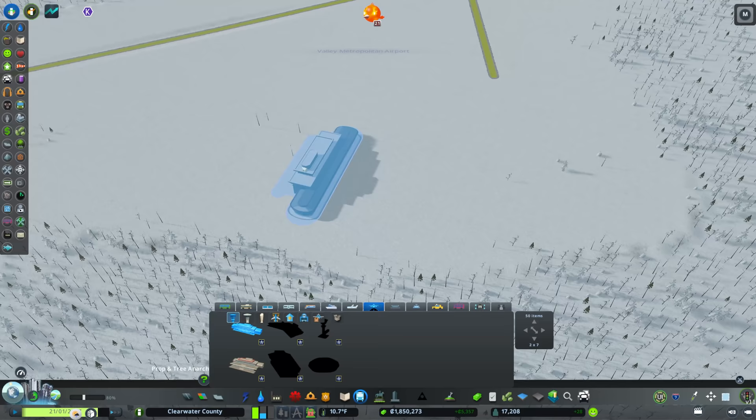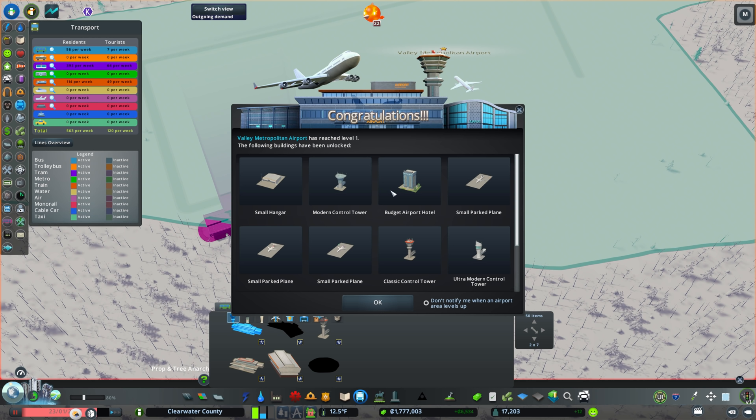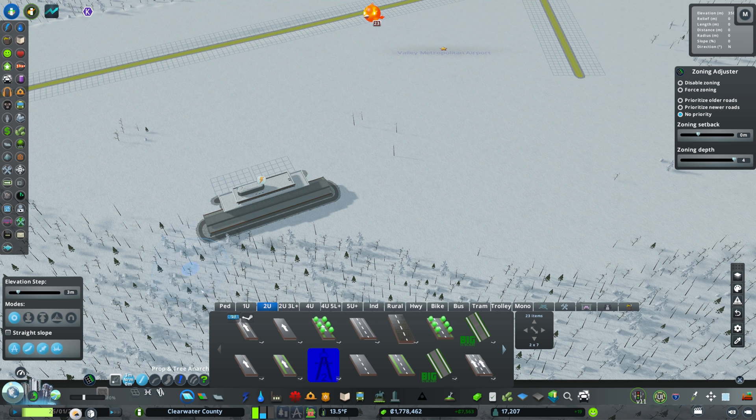We'll place the terminal fairly far away and use the planning roads to get precise alignment. Having the terminal placed will unlock airport amenities like our control tower, budget airport hotel, and parked planes — though we'll use very little of these. What's absolutely beautiful about this DLC is that it's very flexible; you can create whatever kind of airport you want, even a small one. I got this backwards, so we need to rotate it around.